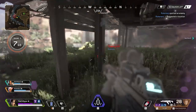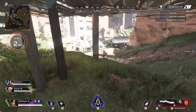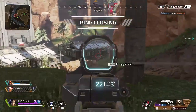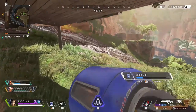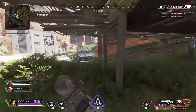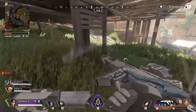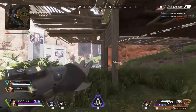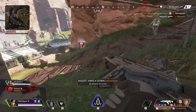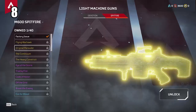Coming in at number 9 is the R99 SMG. I have a soft spot for this weapon — I believe it's one of the better SMGs in the game and it doesn't get a lot of love. It does pretty low damage per bullet, but that's not necessarily a bad thing because of how many attachments you can put on it. You can change it from a low-tier weapon to something competitive at almost any range. It's a good cross between assault rifles and SMGs, handles well, and is pretty easy to find.